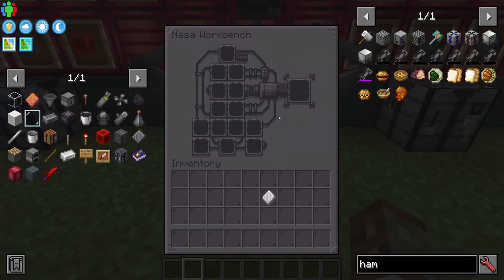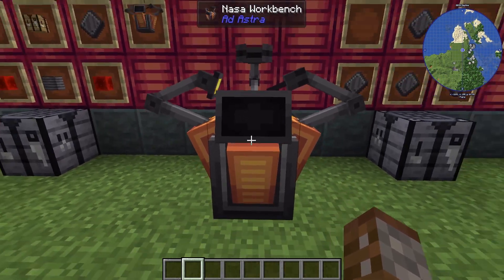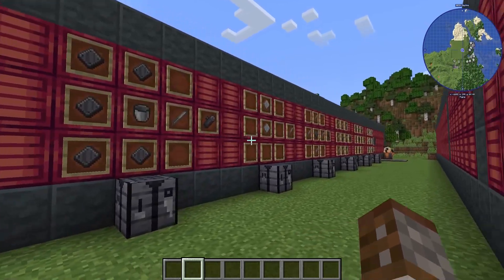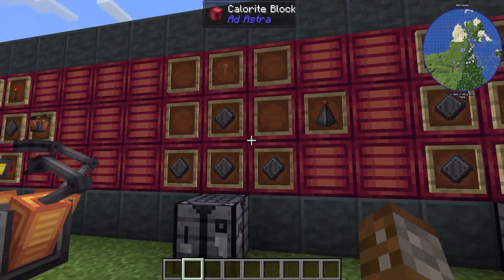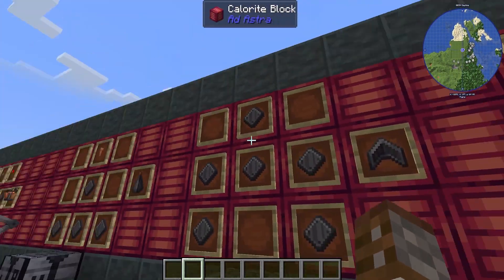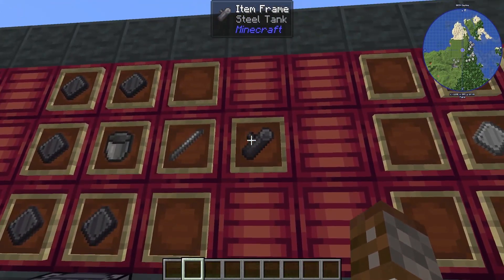The NASA workbench is basically our crafting table for making any tier rocket. There are multiple tiers of rockets and we're making the first one, which is entirely made of steel. There are many components we need: the rocket nose cone, which requires a lightning rod and some plates; fins, which are just more plates; and then we need to make the engine and some tanks.